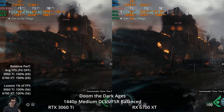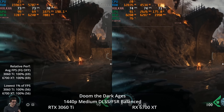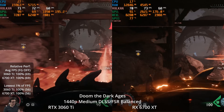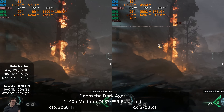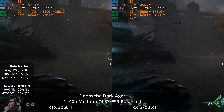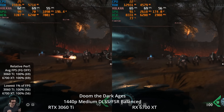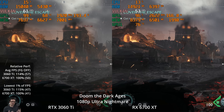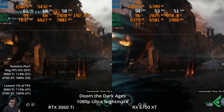Kicking on DLSS and FSR at the balanced setting, frame rates go up quite nicely to 69 FPS average. Both GPUs are exactly tied here, which is kind of interesting. But I would not consider this a tie, because I do think the image quality is a little better on the left-hand side of the screen. YouTube compression kills a lot of fine detail differences, but I've looked at this in person — FSR does get some ghosting and breakup that DLSS has mostly solved in this game.